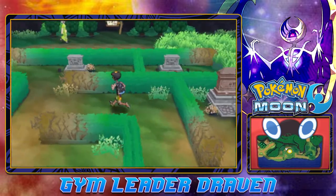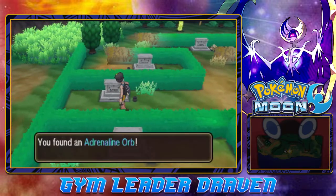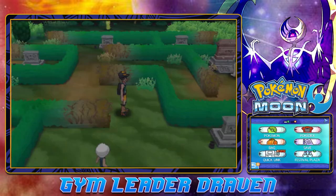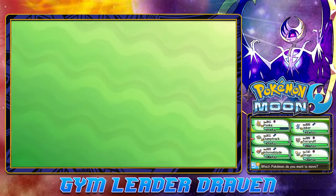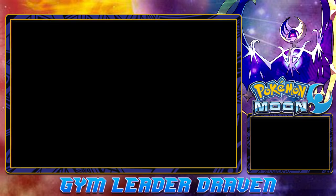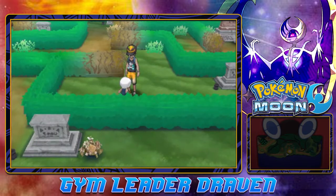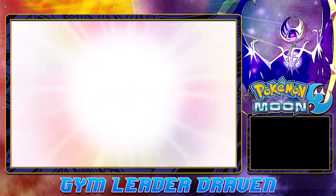Looking at my guide right here and thinking there could be some items around here. We have another adrenaline orb. There's a Pokemon trainer ready to battle us, so let's go ahead and switch out our Pokemon. Let's switch out Puka for Dump Truck, because we haven't had Dump Truck in battle for a while. People in the graves are sleeping forever - pretty much.